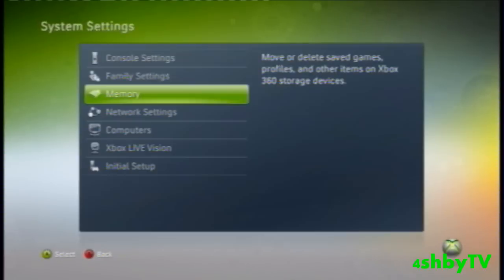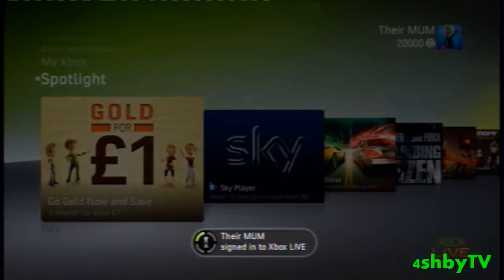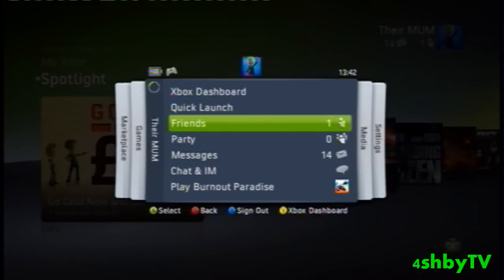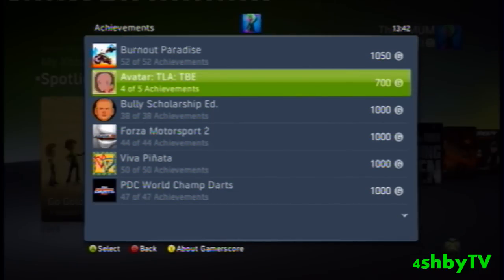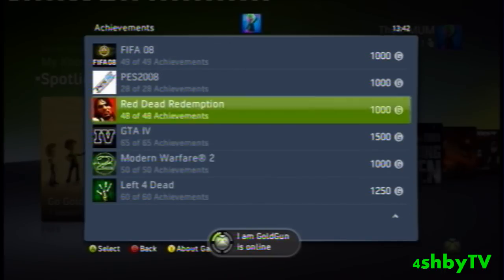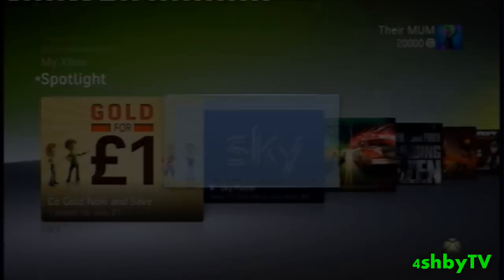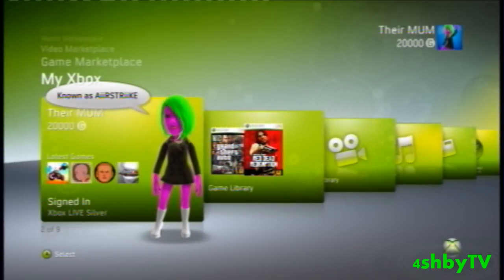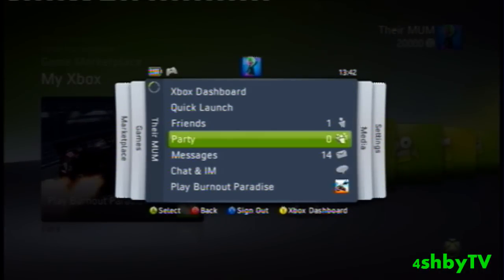There you go - 20,000 exact. Let's just go to games - all of them are unlocked, I got them just so that I could get 20,000 exact. And just to prove I've done another one, I can do my avatar - there is my avatar. This is on my backup account by the way; as you can tell I've got silver membership, this is just in case I get banned or whatever.